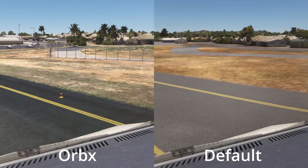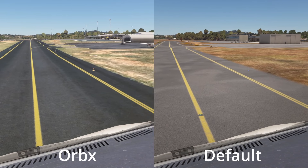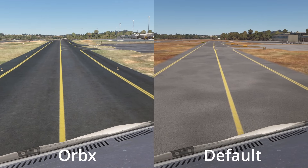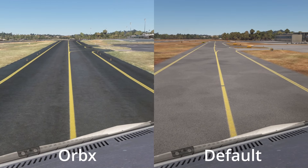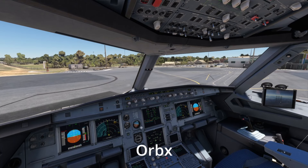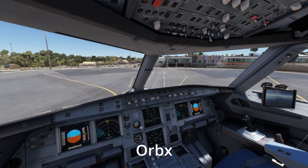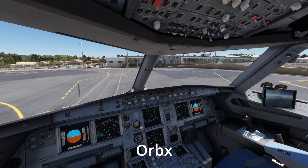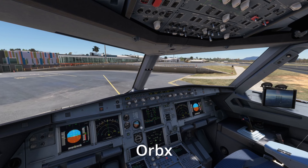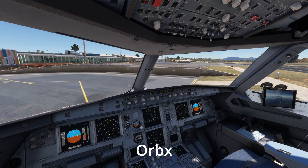Smaller details throughout, like the fencing from Orbex, and we've got the GA area and the helicopter area — again those ground textures are definitely paying dividends. Orbex say that they use crisp 15 centimeter aerial imagery and I think it's fair to say you can see the effect. As we come into the parking area on the Orbex version, the parking area is actually built on a split level, which again goes back to how this airport was built on a slope. That's been modelled really well by Orbex.